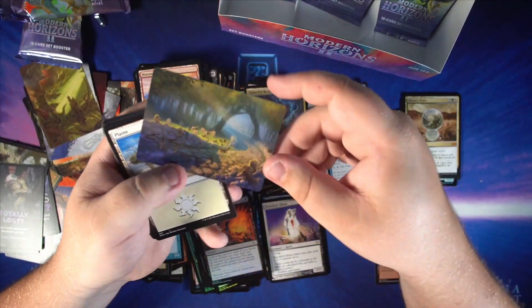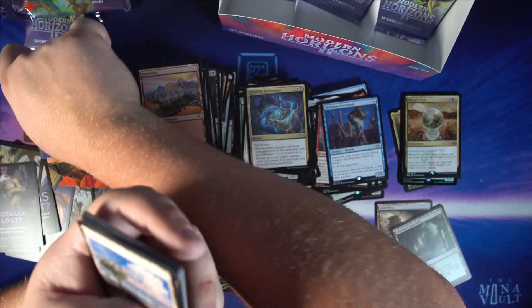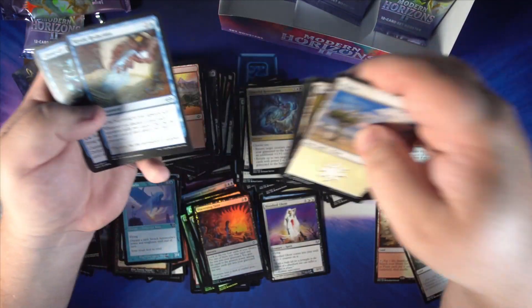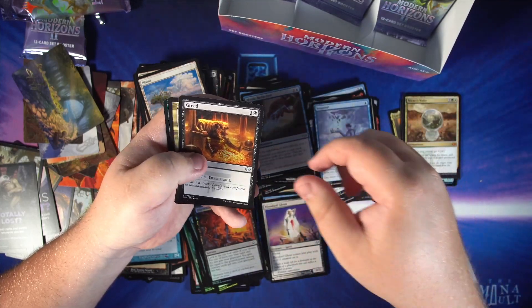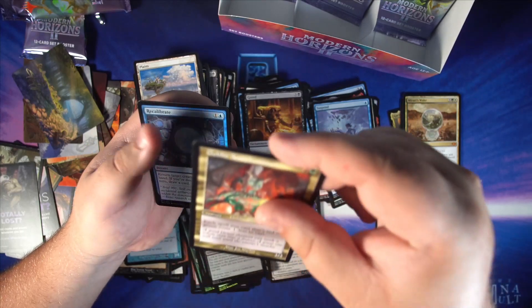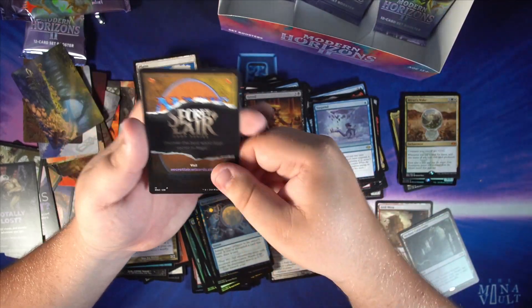Actually this one is one of the signature ones — we did get one of the signature art cards, kind of hard to see but it is in that corner. Some commons, a couple uncommons. We got Search the Premises as a rare, Suspend as a rare reprint, old border Goblin Anarchomancer — haven't actually read that card before — foil Recalibrate, and a Secret Lair.